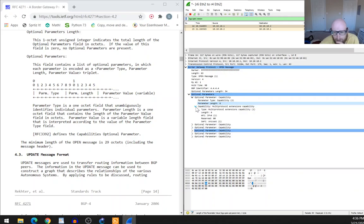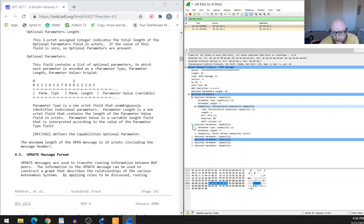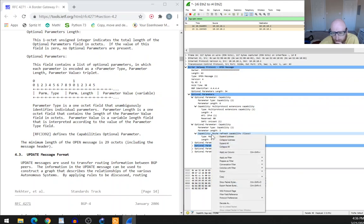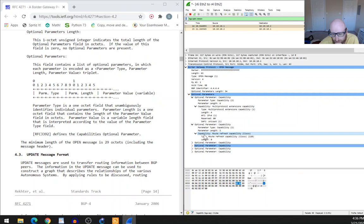In Wireshark I can see the type and length but not a field explicitly labeled 'value' — it looks like they just fill in what the value is, labeling it as 'capability'. That's the value field, just not labeled as such.